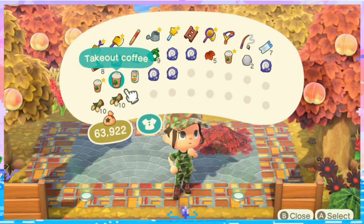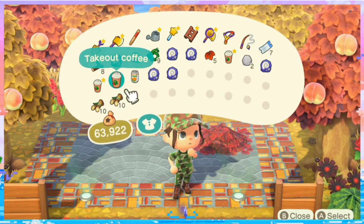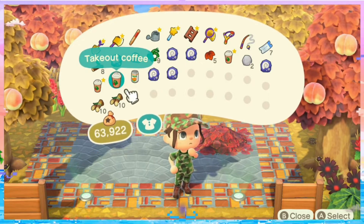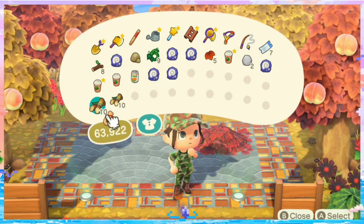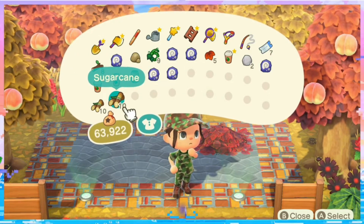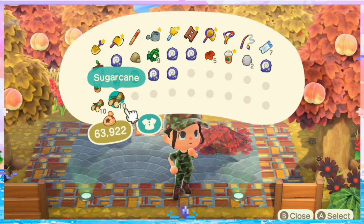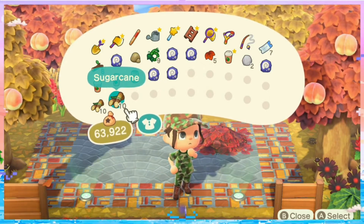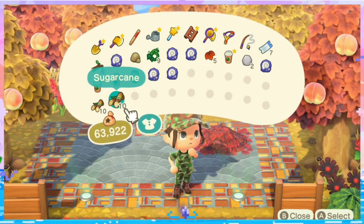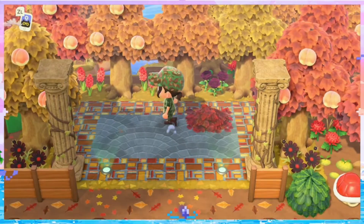I want to incorporate the takeout coffee somehow, I just don't know how. For ingredients that are too plentiful, I'll probably give them a worse effect — for example, sugarcane could be double dice. I don't know what I'm going to do with all the food just yet.